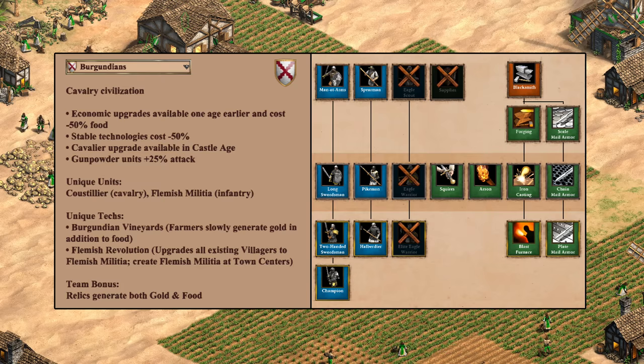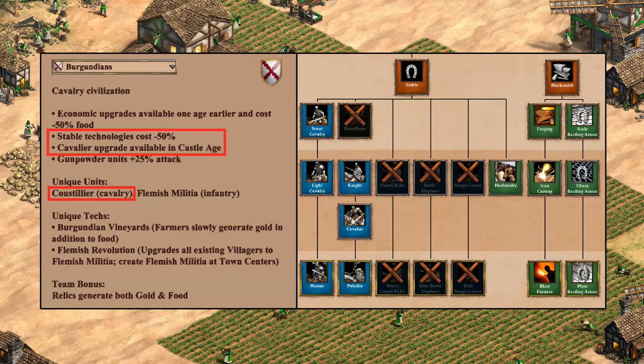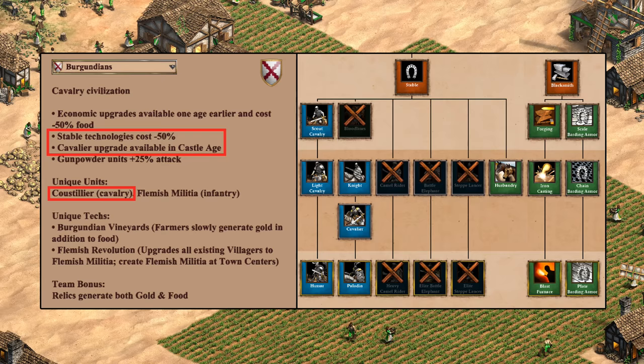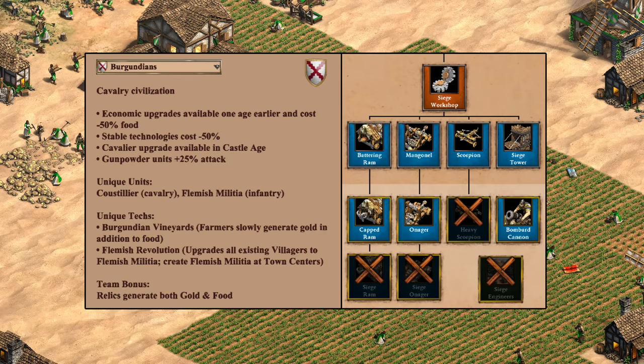For infantry, essentially they have the full tech tree minus Supplies and eagle warriors. Technically Flemish Militia are infantry as well, though I see them mostly as an entirely different strategy. None of their bonuses synergize specifically with infantry, so I'd say they're about an average B. For cavalry, there's no Bloodlines or any of the more exotic cavalry options, but they do get cavalier one age early and save half the cost on all of their stable techs. Considering the savings on the paladin upgrade I'll give them an A-minus — that's a big savings in 1v1 especially, and in mid to late castle age the cavalier is quite strong for virtually no extra cost.